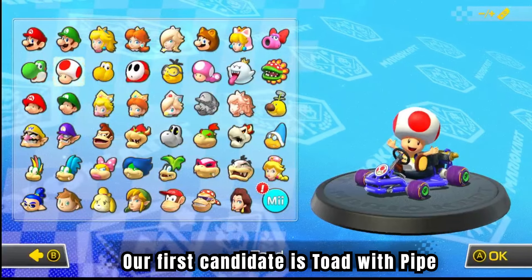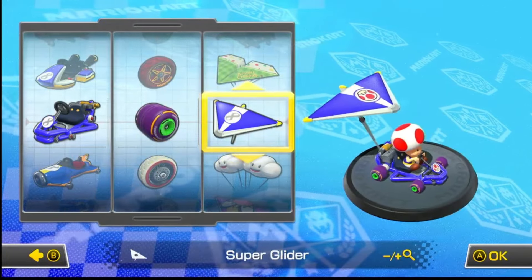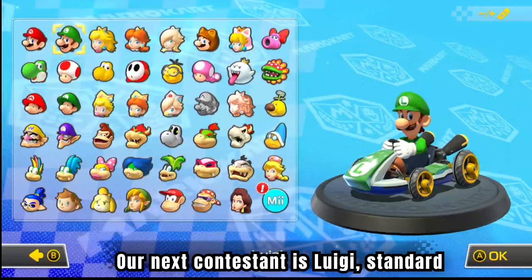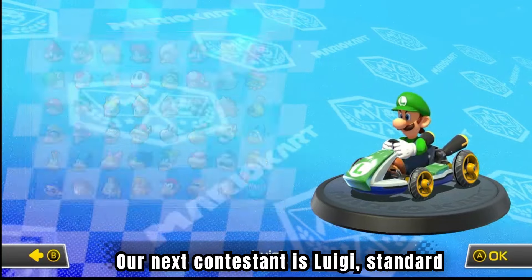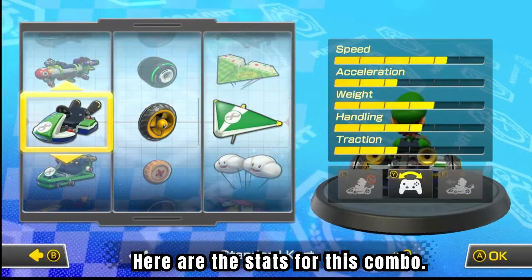Our first candidate is Toad, with Pipeframe, Cyber Slick, and Super Glider. Here are the stats for this combo. Our next contestant is Luigi, with Standard Cart, Metal, and Super Glider. Here are the stats for this combo.